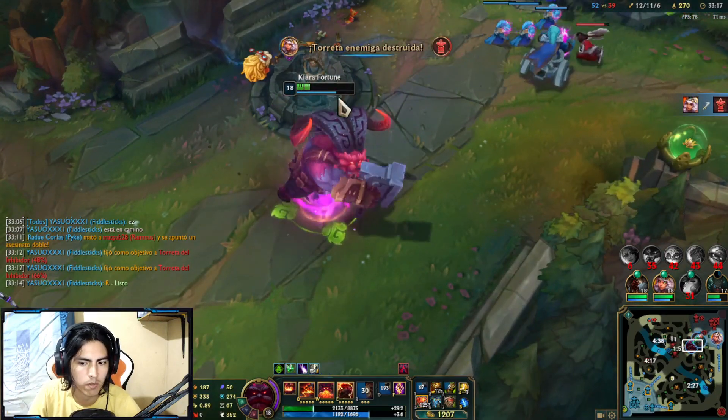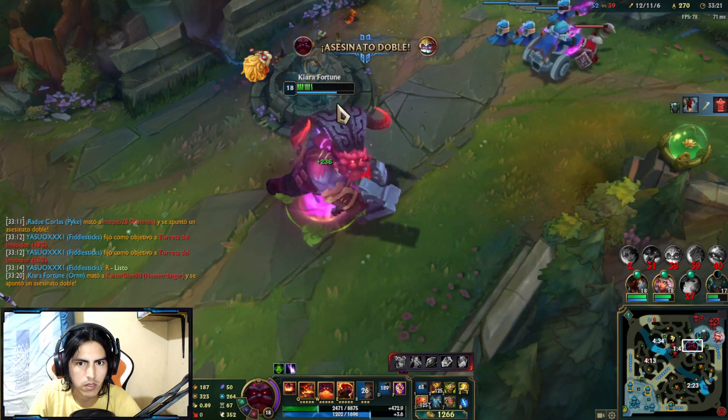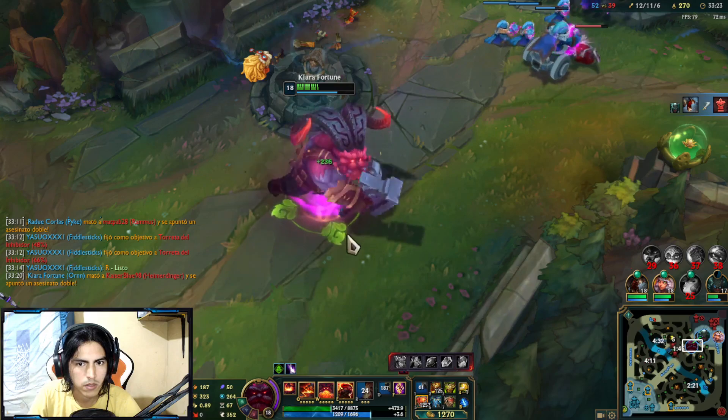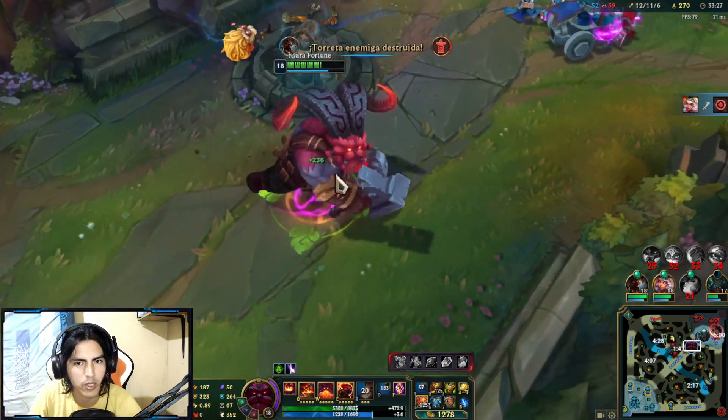When you press Ctrl+3, you start to cure the orb. Press it three times and you start to cure. You know that you start to cure, but you have to go on Ctrl+3.